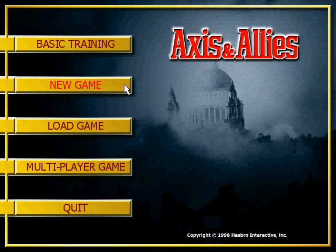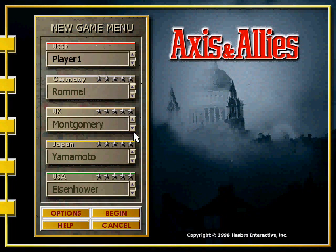Hello and welcome to Axis and Allies. For the first round we will be playing as the Allies — the Soviets, the United Kingdom, which also includes Canada and Australia, and the USA.